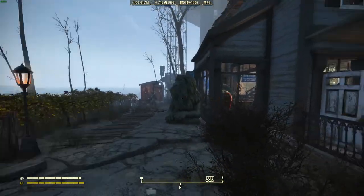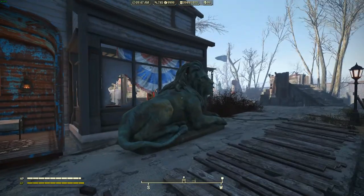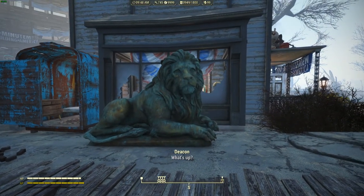On the left side of the settlement I've got most of my food. There are a few spots here and there, and I didn't know what to put here so I just put a giant blind statue.